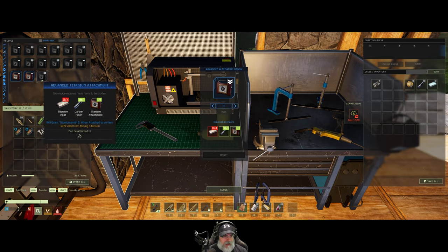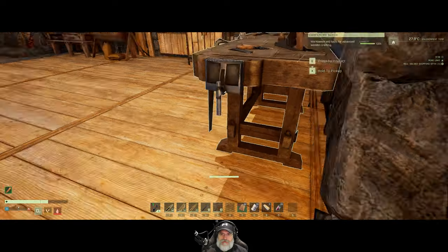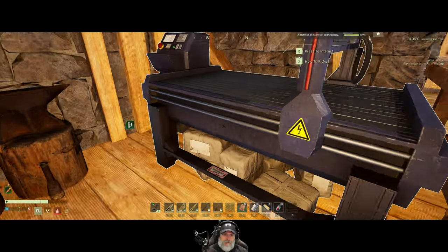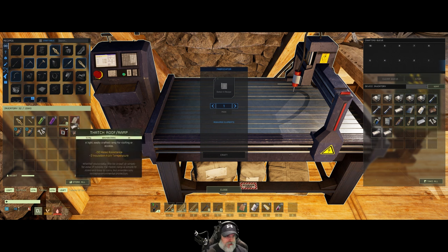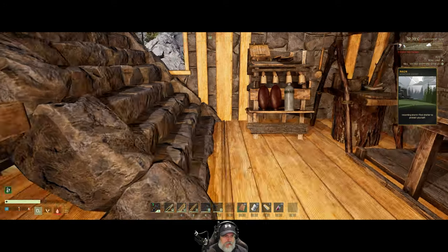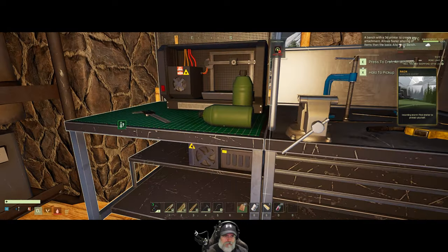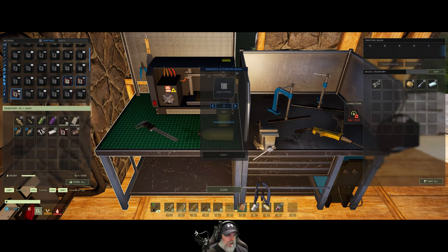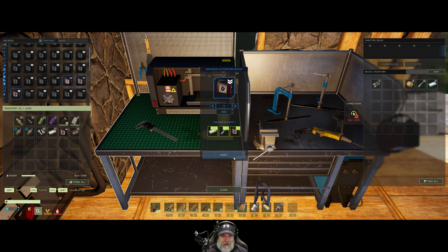Titanium attachment — we need four titanium ingots to make that. We can do that. Let's split this stack and take 10 up with us. Advanced titanium attachment: 40% yield for mining titanium. My word, that is huge. That's very generous. Let's craft it.